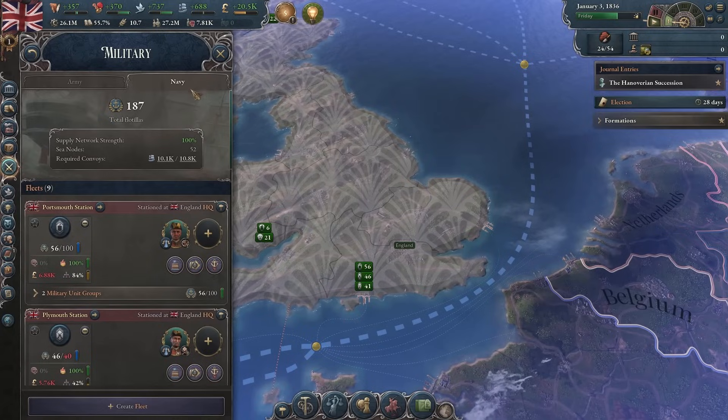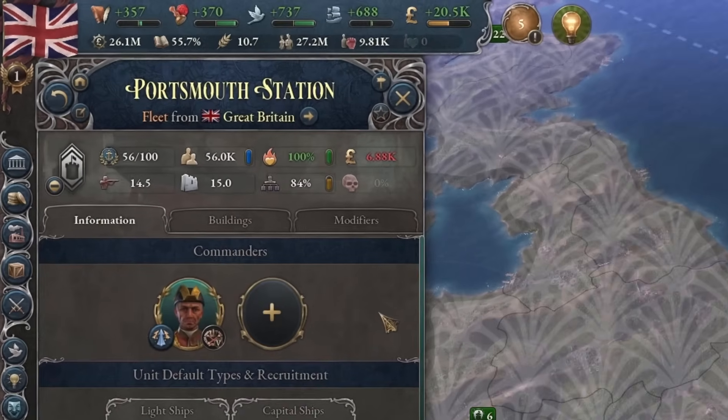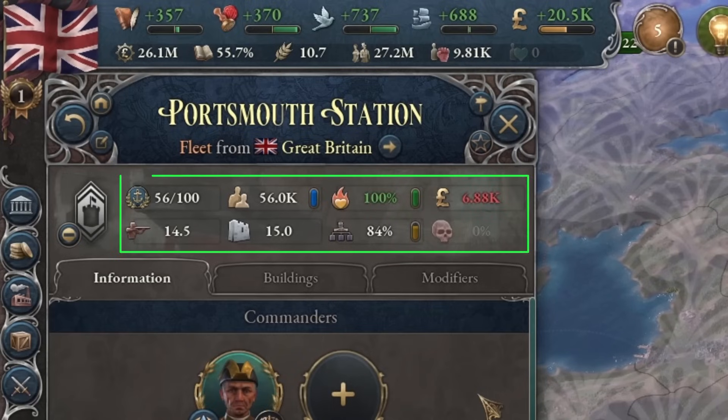as in you can create individual fleets, each with their own admirals of up to 4 statistics that determine the fleet limit, manpower, morale, upkeep, offensive-defensive average, and organization and attrition.